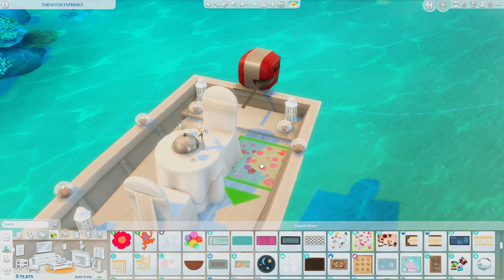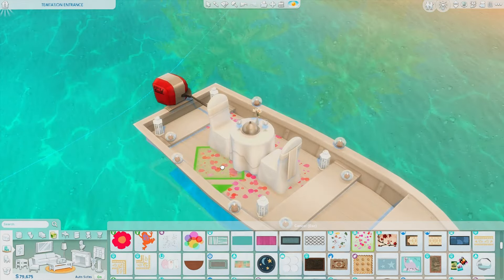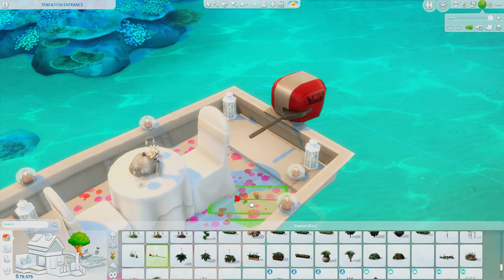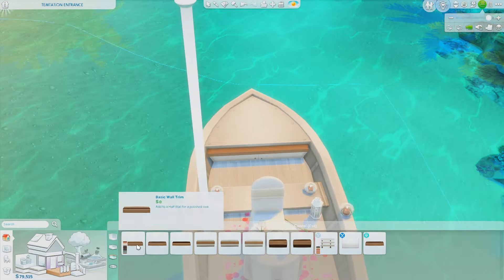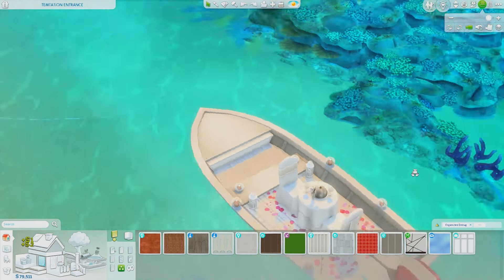I like the idea of my sims having a date on the water. Now that you have the platform in the boat where your sims can stand, you can basically do anything you want with it. It doesn't need to be a dinner date — you can also just put some seats there or a lounge to let your sims have a cozy movie night on a boat.